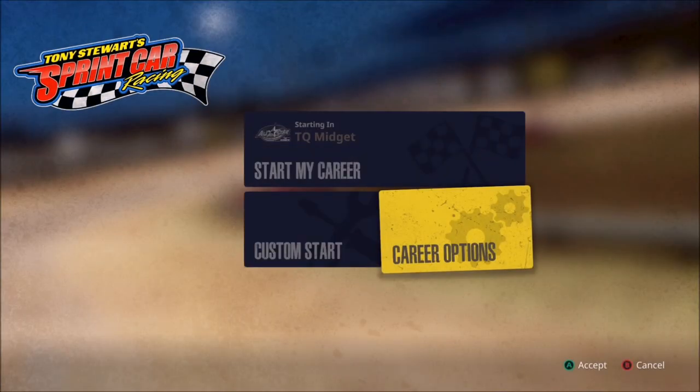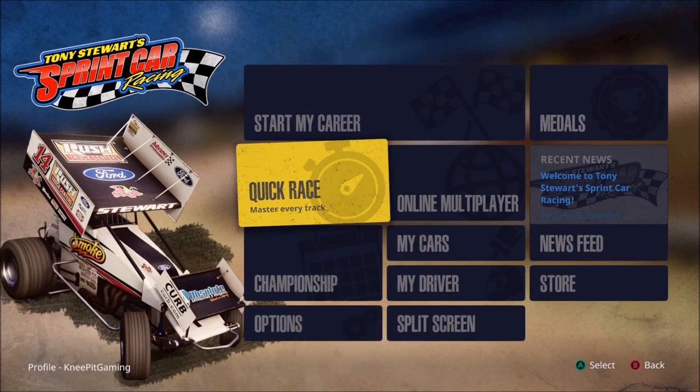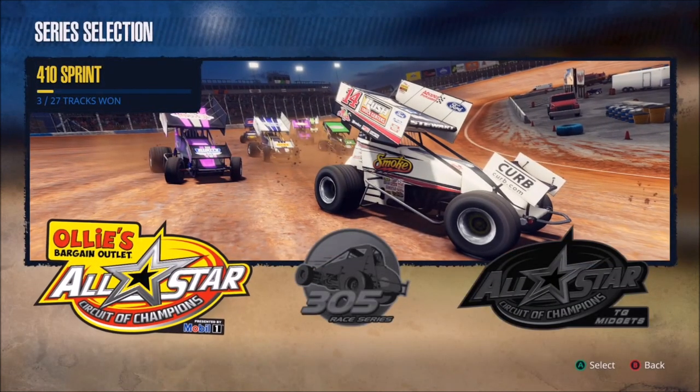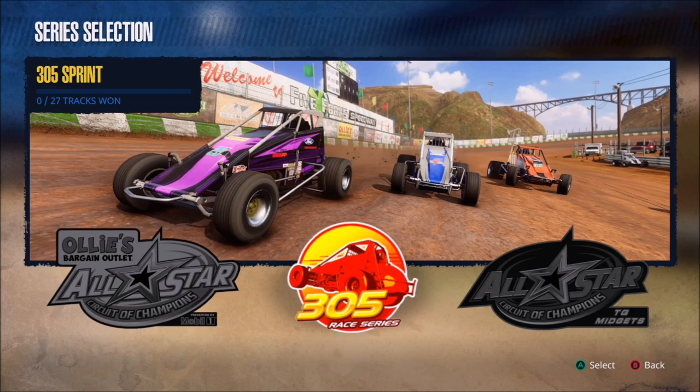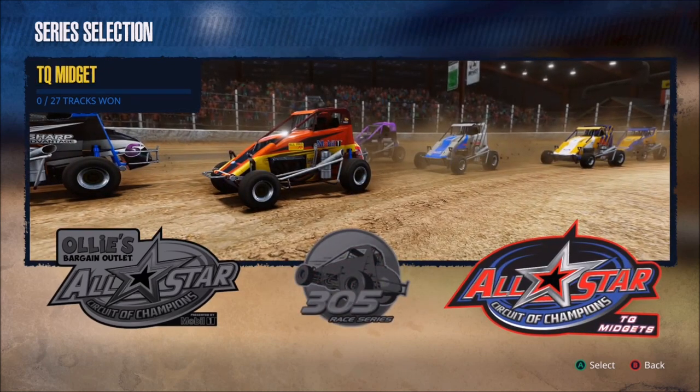Let's back our way out to the menu and talk about the single race options. As we get started in the quick race menu, the first decision is which series do we want to run — the 410s, which would be the strongest series in the game, the 305s, or the midgets?